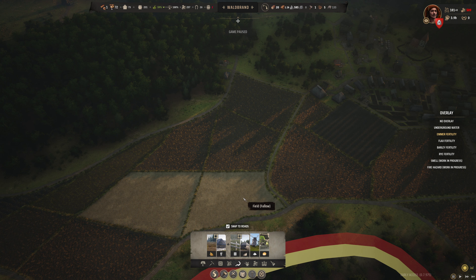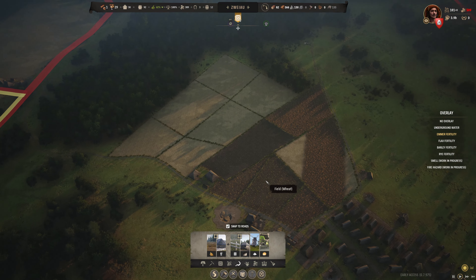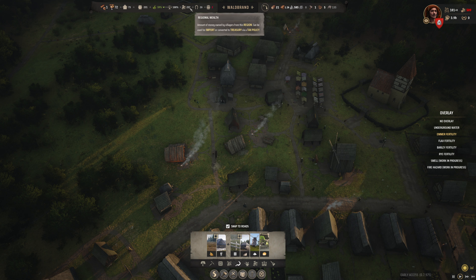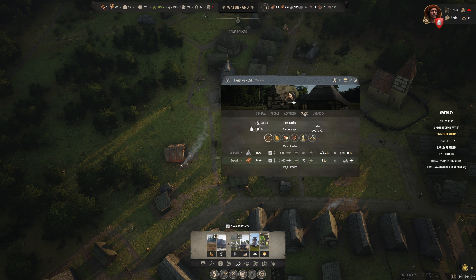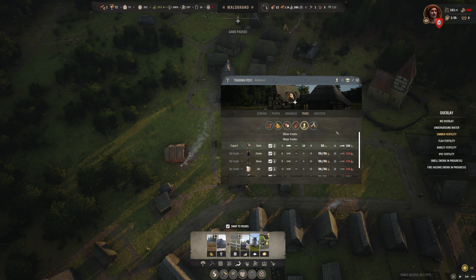We're waiting for some positions to fill up here. We're up to eight equipment in our archer militia now — that's looking very good. It is still June. Our food situation is not great, and the royal tax increased to 509. We're definitely going to need to do something about that. It is now July.